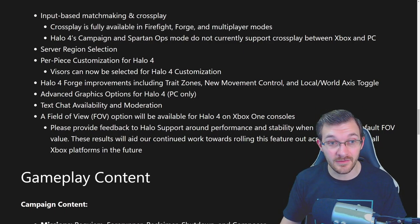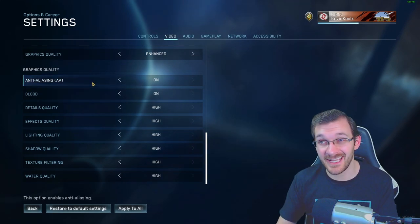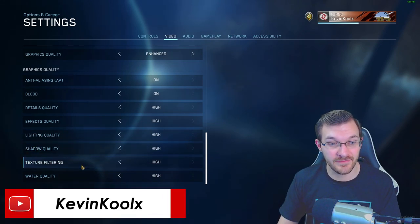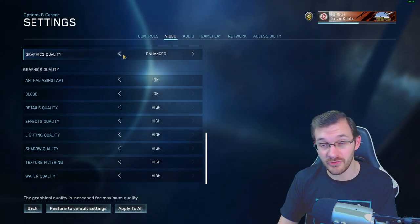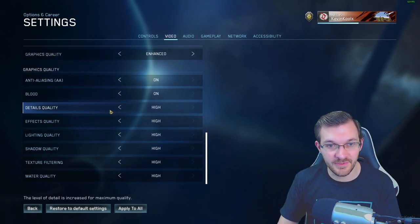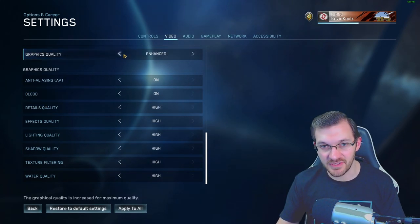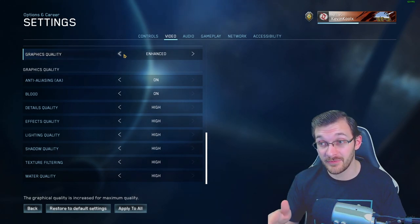Advanced graphics controls are available for PC gameplay. Under settings you can change the anti-aliasing, blood, detail quality, effects quality, lighting, shadows, texture filtering, and water quality. If you change the graphics quality preset — enhanced, original, or performance — it automatically adjusts all these settings, but you can also set it to custom to change individual options.